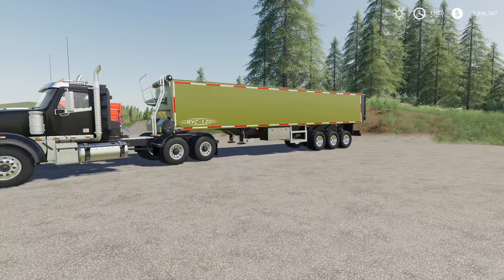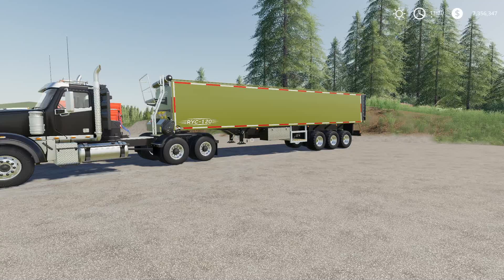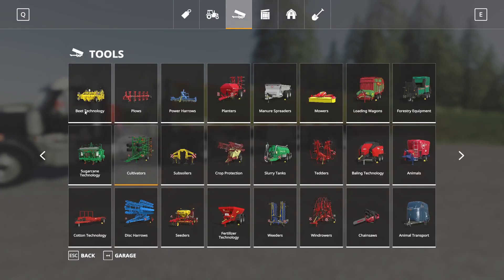First up, we have the RYC120. This is by RallyChristy1, VSR Modding. 12.73 megabytes to download. This is for all platforms — if you're on console, this is going to run you 15 slots. It's just the trailer on the back there. This is found in the store.